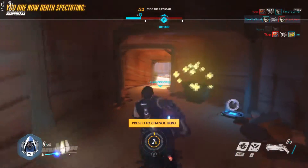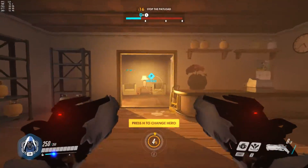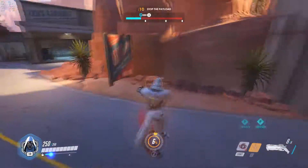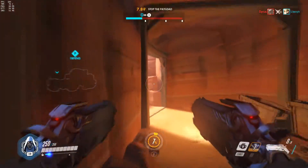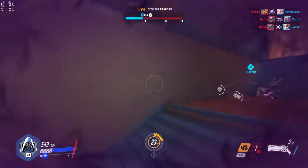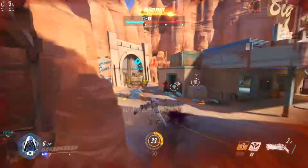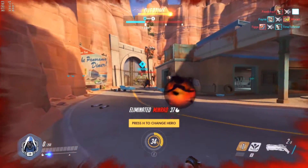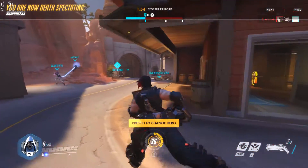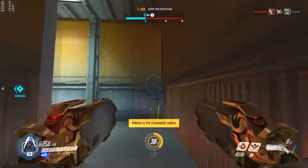There's also a general hero balance change: certain hero abilities will now ignore the payload during line-of-sight checks. The abilities affected are Lúcio's Crossfade and Sound Barrier, Mei's Blizzard, Reinhardt's Earthshatter, Soldier 76's Biotic Field, and Zenyatta's Transcendence. Previously you could hide behind the payload to avoid these abilities — for example, hiding behind the payload to avoid Mei's Blizzard. Now those abilities pass through the payload, which makes the payload feel less clunky to play around.